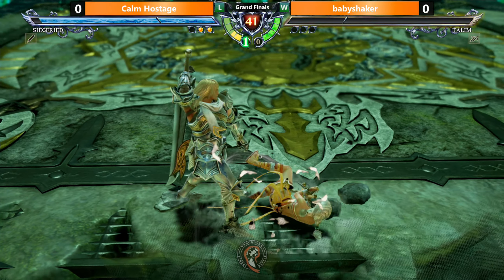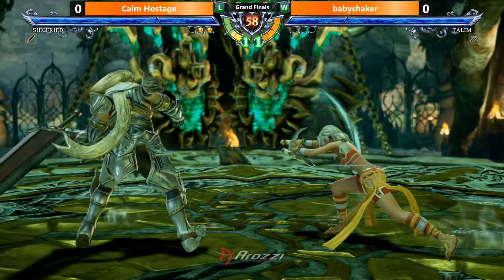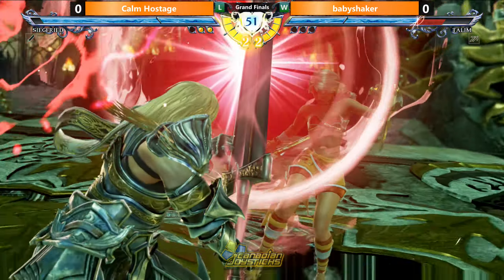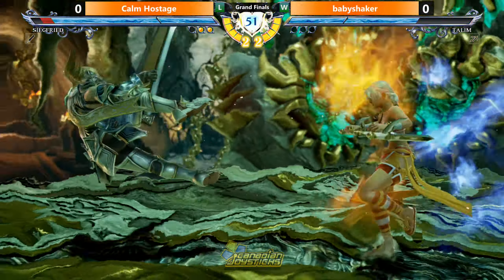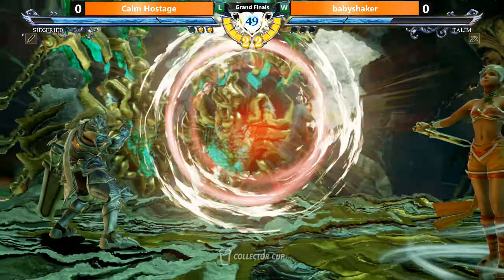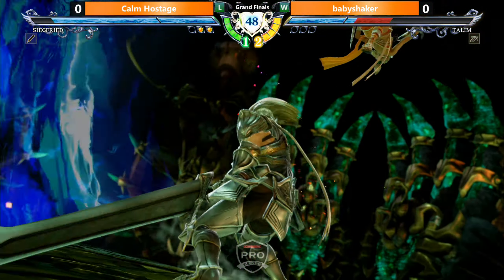Have an exciting Grand Finals. Going in here - reversal edge. That's going to work. Full meter on both sides. Baby Shaker's gonna win it. Very low damage on that reversal edge win. Going in again. Clashes. Lethal hit. That's going to be huge damage - that's the highest damage option, actually just going for the CE.